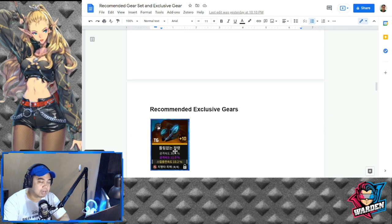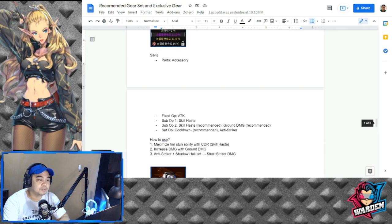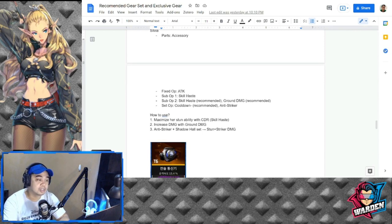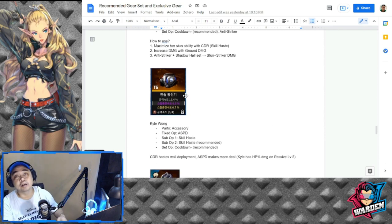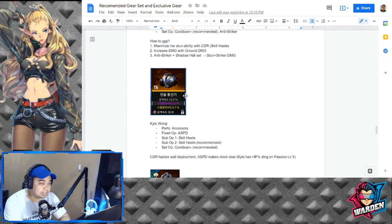For Sylvia — accessory, fixed is attack, skill haste is key to cycling out her stun for her special skill. Maximize her stun ability with CDR, increase damage with ground damage and anti-striker, plus Shadow Hold set for stun-striker damage. For Kyle Wong — skill cooldown is going to be one of the top gear sets anyone will need as they continue playing CounterSide. Cooldown is your ultimate gear priority for tier 6. CDR, haste, wall deployment, attack speed all benefit Kyle, who has HP damage on passive level 5.